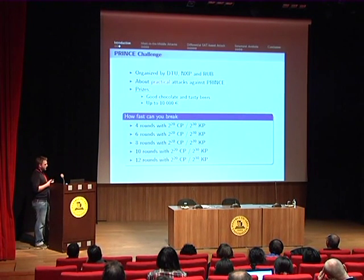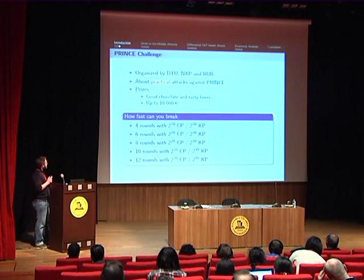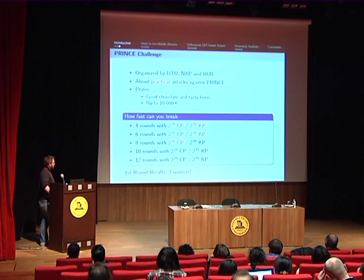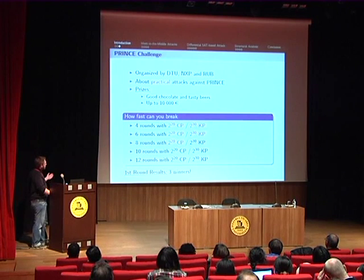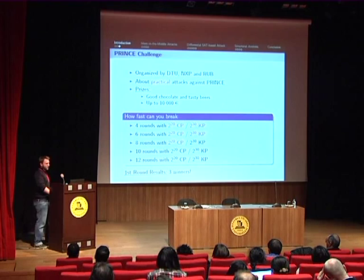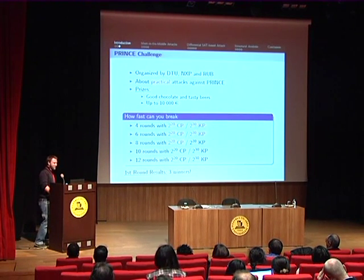Here, practical means that the data complexity — the amount of data available — is limited to either 2 to the 20 chosen plaintext or 2 to the 30 known plaintext. There are 10 challenges which differ by the number of rounds to be attacked, and three winners were identified at the end of the first round of the challenge. Leo and I are responsible for almost all of these attacks, and we would like to thank the people behind the PRINCE challenge for the chocolates and beers they sent us as a reward — they were very tasty and there were enough to share with our team.